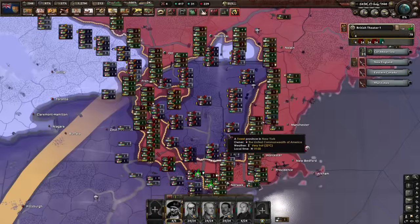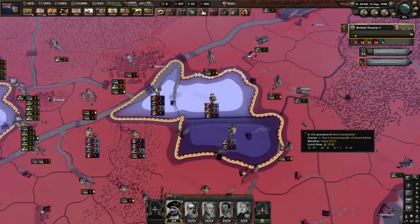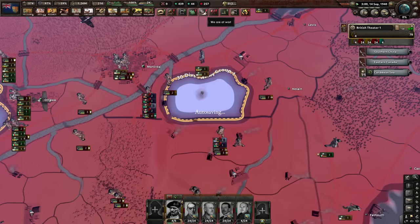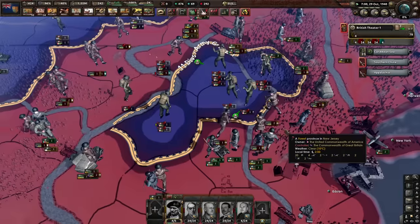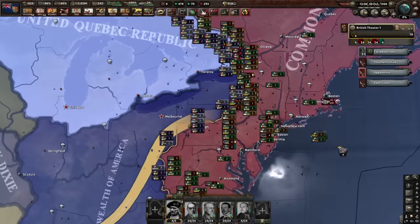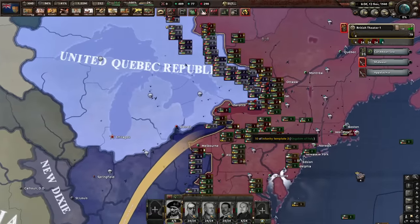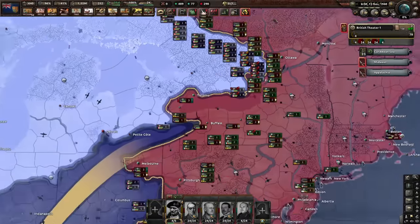Going for a big encirclement - it's gonna be fun to close that. Time to finish them off! Quite a few losses though - I lost half a million. Doing more encirclements, bringing them even further and trying to reduce the size of my frontier. More losses and another encirclement right here, killing even more.